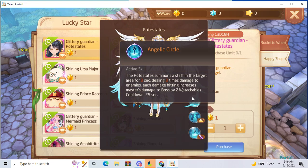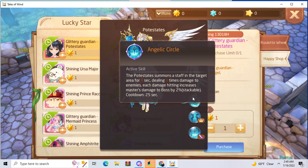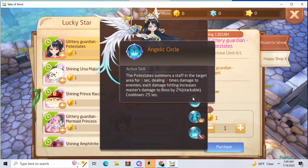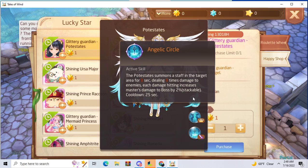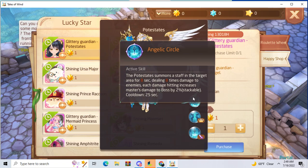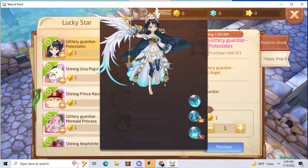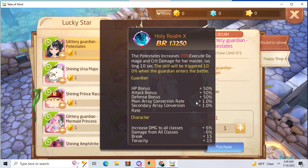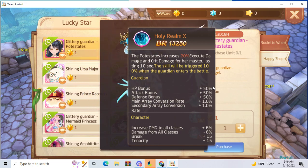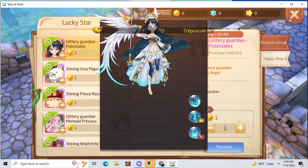The active effects are really strong in PvE because it increases boss damage every time it attacks. It summons a staff in the target area for 8 seconds, dealing 8 times damage to enemies. This will be 1% guaranteed every time the master enters battle, lasting 10 seconds.